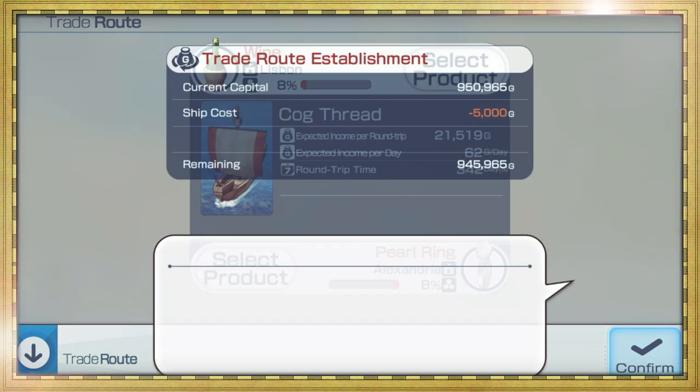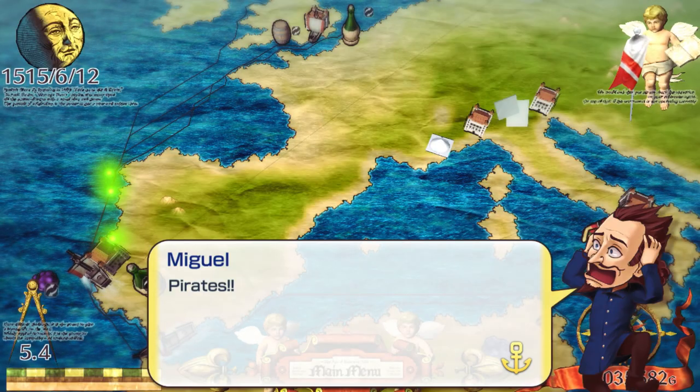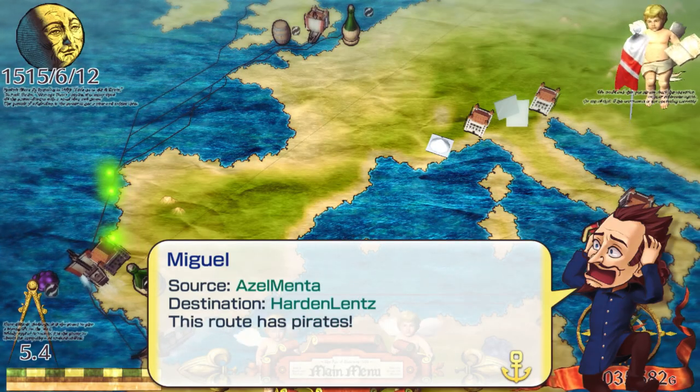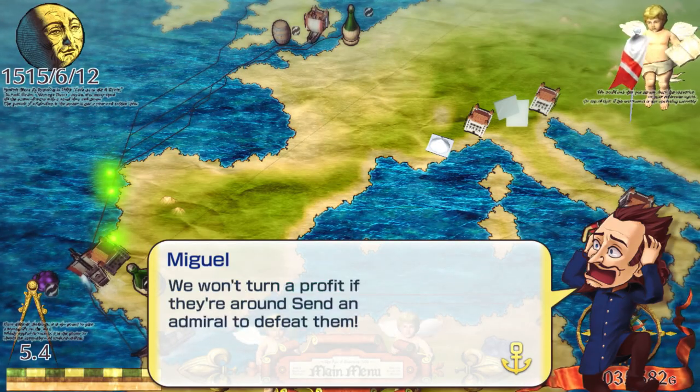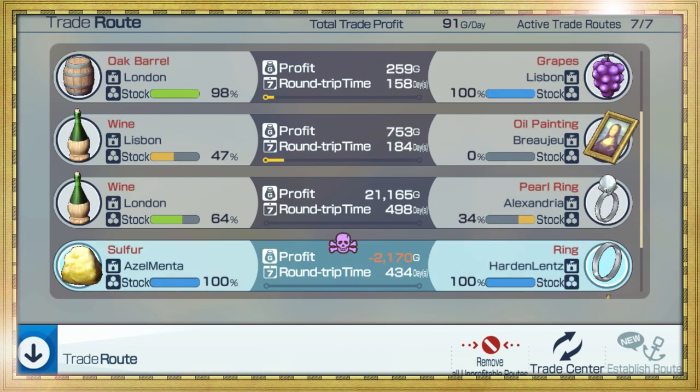However, making good deals is not the only challenge you'll face. Pirates swarm the seas, ready to intercept your routes and raid your goods. To deal with these scallywags, select go to pirates on affected routes.